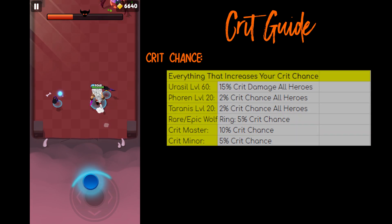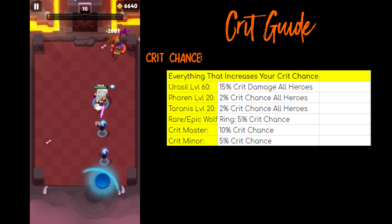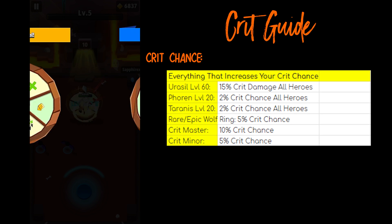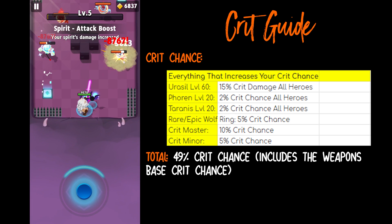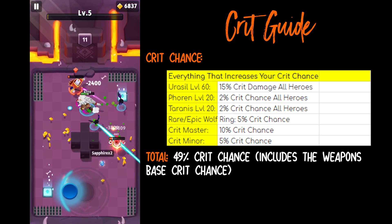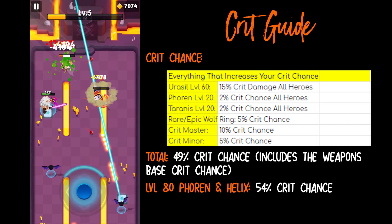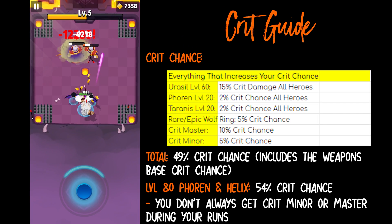For crit chance: a level 60 Urusul gives you 5% crit chance to all heroes. Level 20 Foran gives you 2% crit chance to all heroes. Level 20 Tyranus gives you 2% crit chance to all heroes. Rare or epic wolf rings give you 5% crit chance each. Crit Master gives you 10% crit chance and Crit Miner gives you 5% crit chance. All weapons have 49% crit chance if you had all of these hero stats, items and abilities. Foran and Helix at level 80 would have 54% crit chance due to the level 80 personal stat of plus 5% crit chance. Just keep in mind that you don't always get Crit Master or Crit Miner in your runs, which are very significant to these numbers.